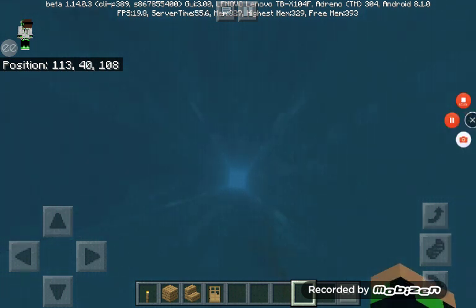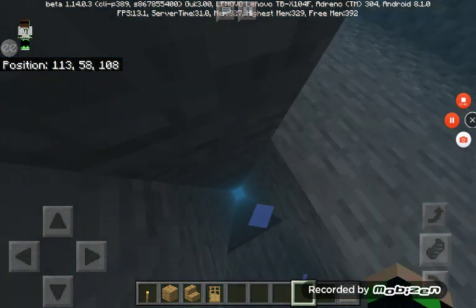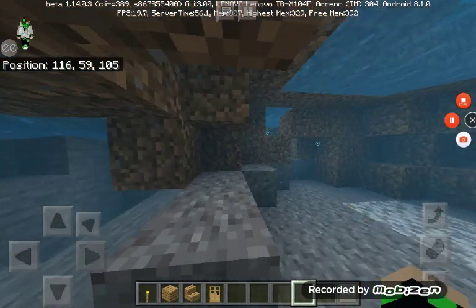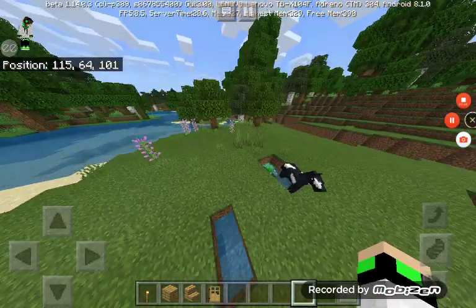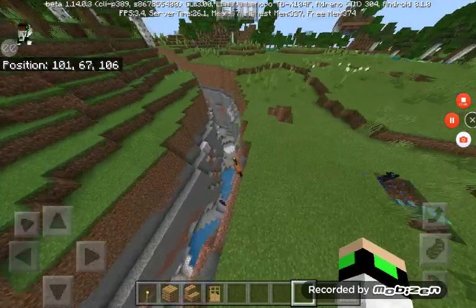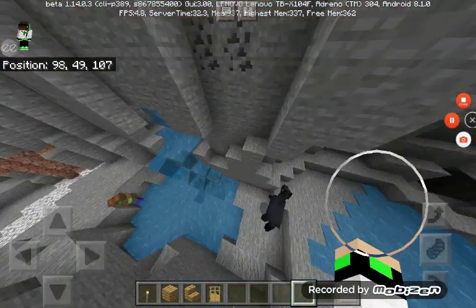Why can't I get up? That's just a cave. Oh, there's a ravine! Yeah, it's supposed to be a normal world. For some reason when you spawn, you have to go to the ravine to get there, but you don't actually spawn in the ravine — you spawn in a completely different place.